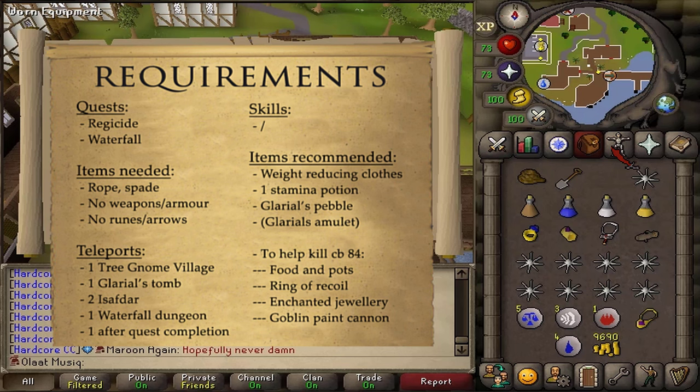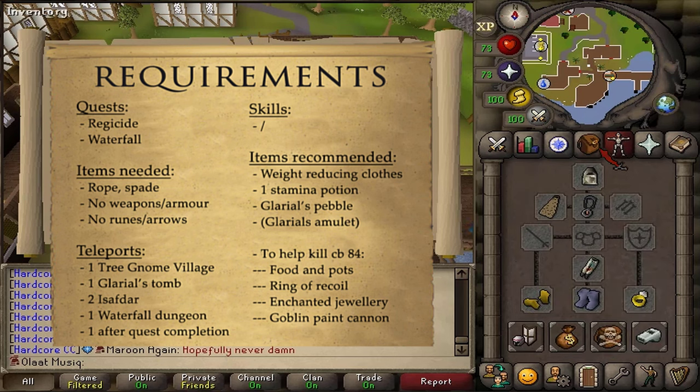Inside of the dungeon, there is no armor, weapon, runes, or arrows allowed. Also, Protection Prayers are also disabled.